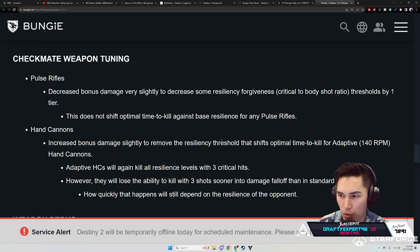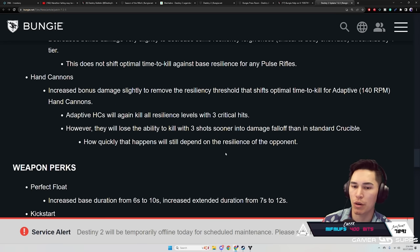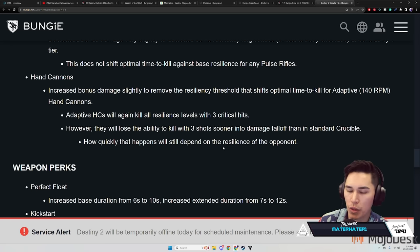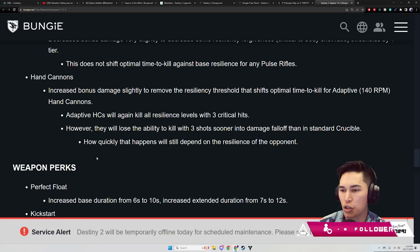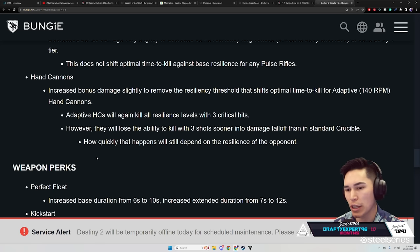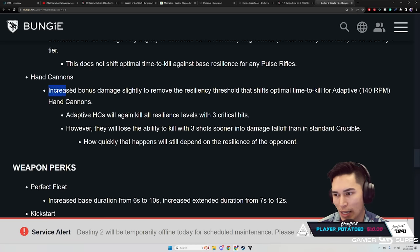Checkmate Weapon Tuning — Pulse Rifles: decreased bonus damage very slightly, decreasing the resiliency forgiveness crit-to-body-shot ratio threshold by one tier. This does not shift optimal TTK against base resilience for any Pulse Rifles. Hand Cannons: increased bonus damage slightly to remove the resiliency threshold that shifts optimal TTK for Adaptive 140 RPM Hand Cannons — Adaptive Hand Cannons will again kill all resilience levels with three crits. However, they will lose the ability to kill with three shots sooner into damage falloff than in standard Crucible, and 180s are not going to be able to three-tap.